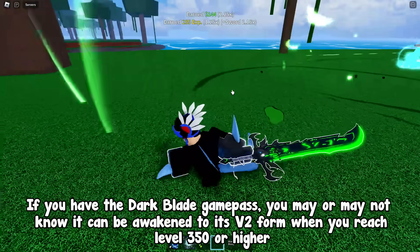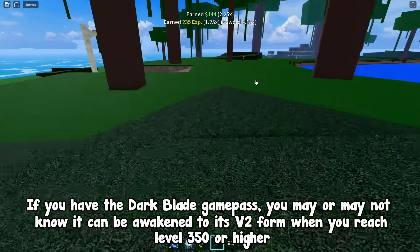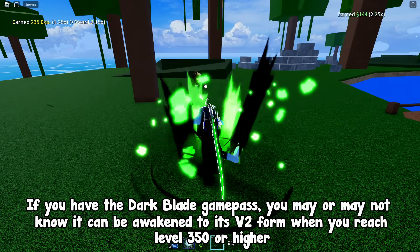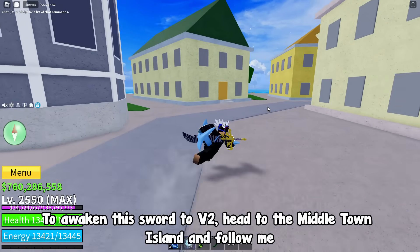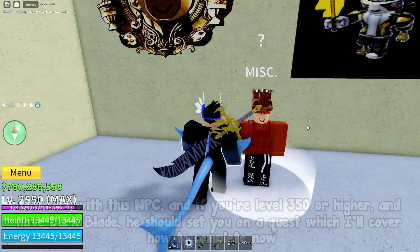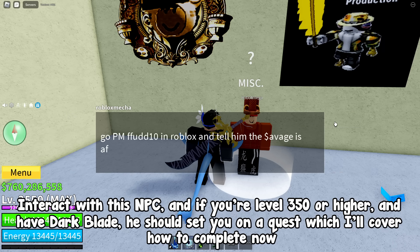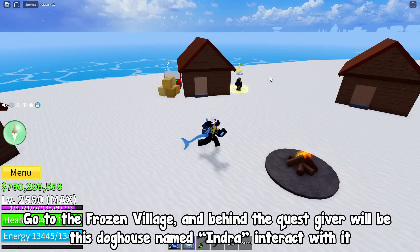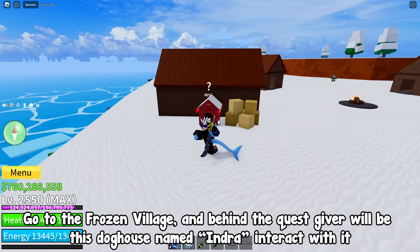If you have the Dark Blade game pass, you may or may not know it can be awakened to its V2 form when you reach level 350 or higher. To awaken this sword to V2, head to the middle town island and follow me. Enter through the door of this house with the green roof. Interact with this NPC and if you're level 350 or higher and have Dark Blade, he should set you on a quest. Go to the frozen village — behind the quest giver will be this doghouse named Indra. Interact with it.